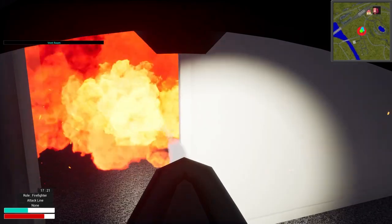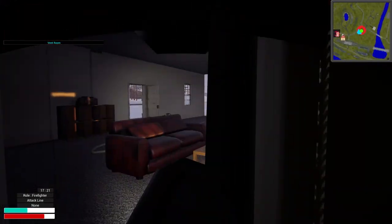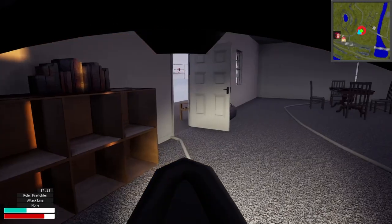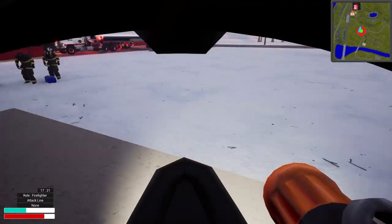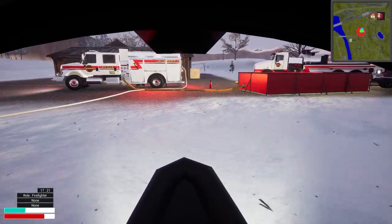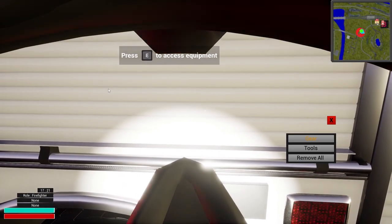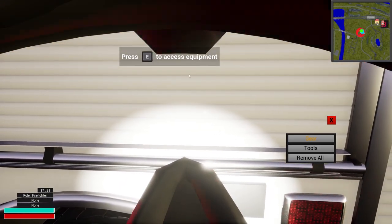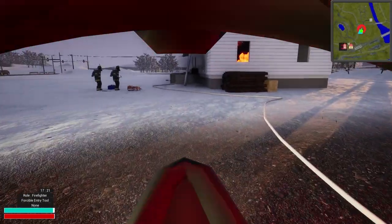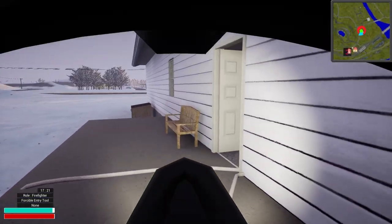This room looks good to go. Open this door — of course it's locked. When you don't have a halogen you know it's guaranteed to be locked. Let's go to tools, forcible entry — we've got our halogen. Let's get our mask back on.